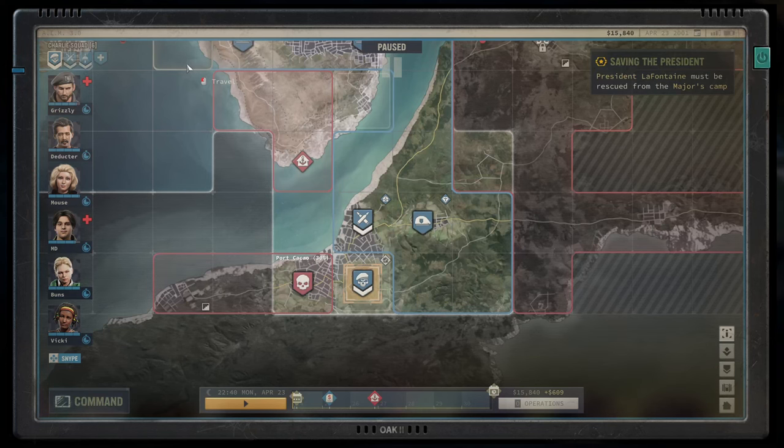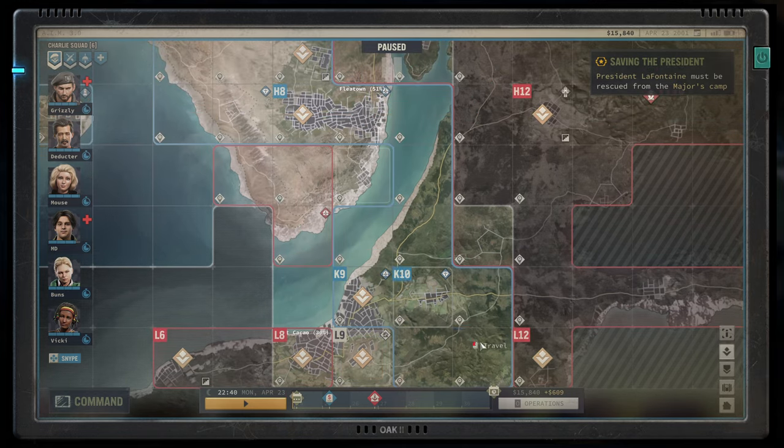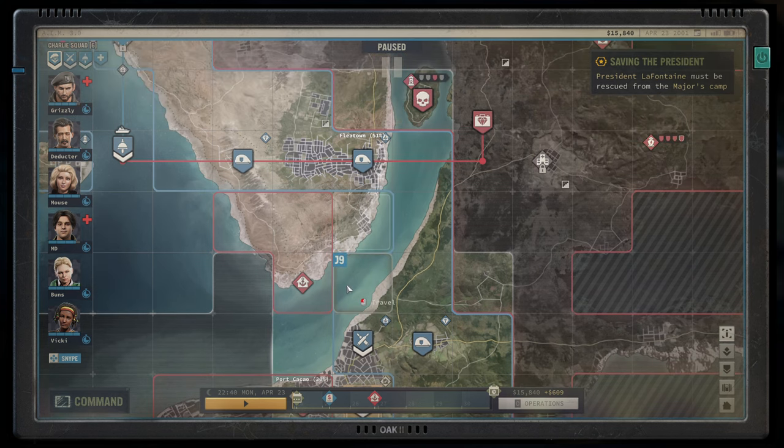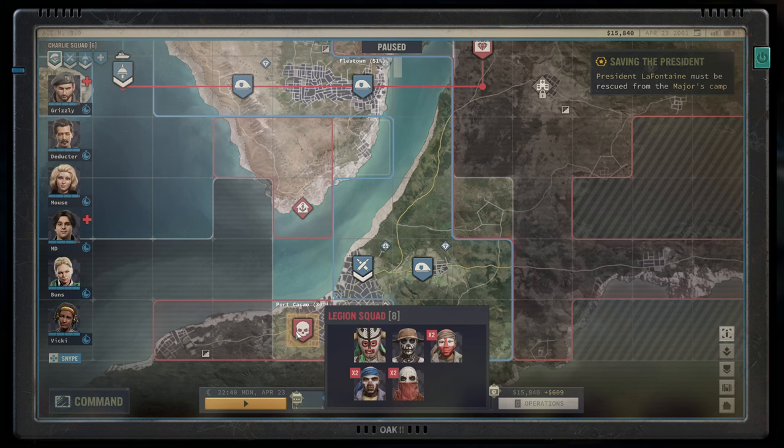Welcome back to Jagged Alliance 3. This is Deductor. In the last episode, we cleared out the jungle camp near Port Cacao. Our loyalty is up to 30%, making good progress. Now I want to go take out the city center at Port Cacao.